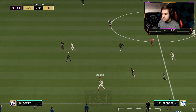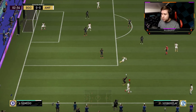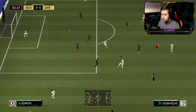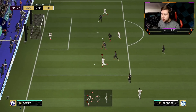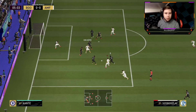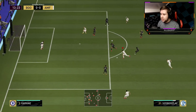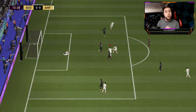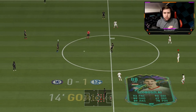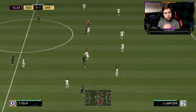First, let's see how he feels on the ball with the Finisher chem style applied — and he does feel good. For a 6-foot-1 player, the body type isn't the greatest for dribbling, but he feels good. R1 dribbling — going for the power shot, hit with a lot of power but couldn't get the goal. Ball roll into the inside — really nice by Grealish — going for the running finesse shot, and we get the finish. Straight into the corner — really good finish with a lot of shot power.